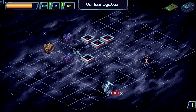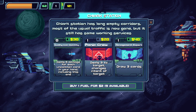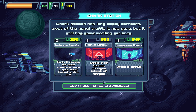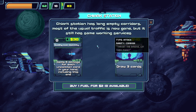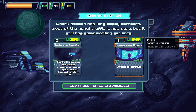I want to go towards the distress signal — that's a trade station, let's pop in and hopefully buy some fuel because we have 1 fuel left. Geark station has long empty corridors, most of the usual traffic is gone, but it still has some working services. 1 fuel for 2 credits — we can buy 9 fuel for 18. That's a pretty good deal. We can also buy more cards: quality over quality — deal 5 damage for each uncommon card in your hand. We'll save the money.